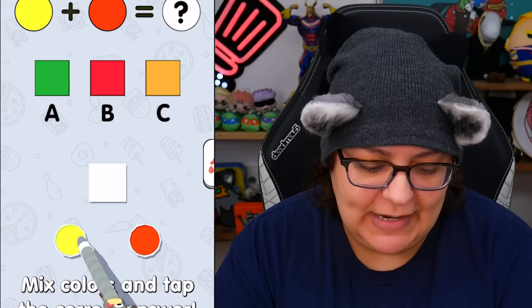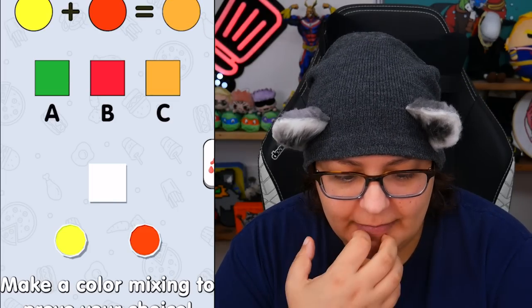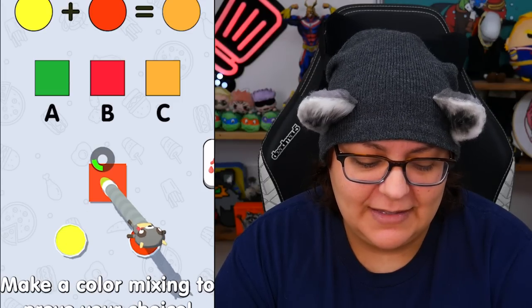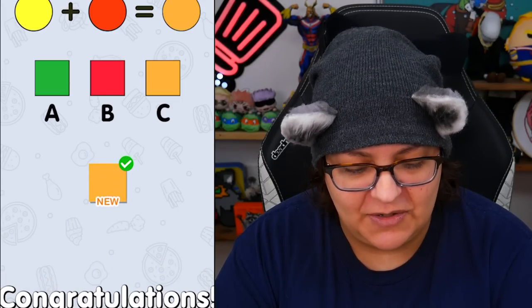Now it's saying yellow plus — oh, it's a quiz! Make a color mixing to prove your choice. I'll just take red. This feels like a reverse math exam — it's like 'prove your answer.' Is this good enough? Yes, it's good enough. Congratulations! Thank you. Fruits! Color it! Okay, I guess this is kind of like a bonus round where you get to color.